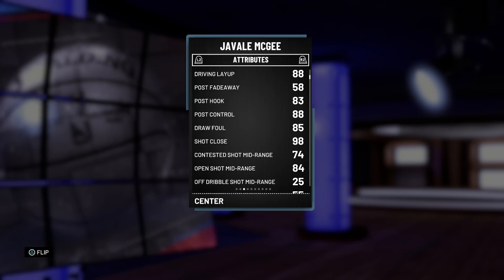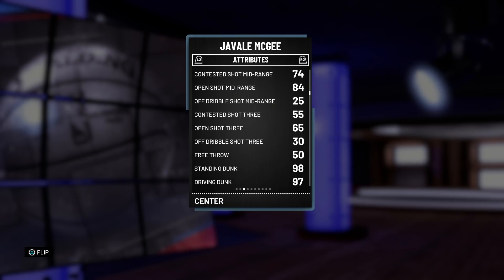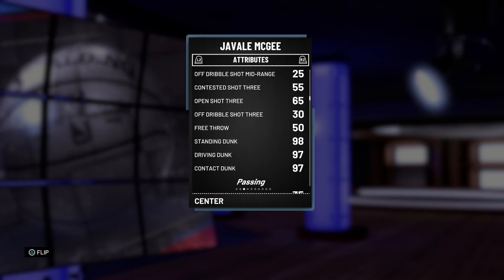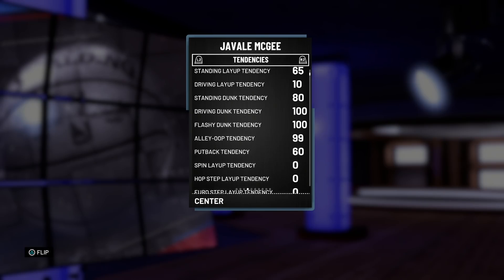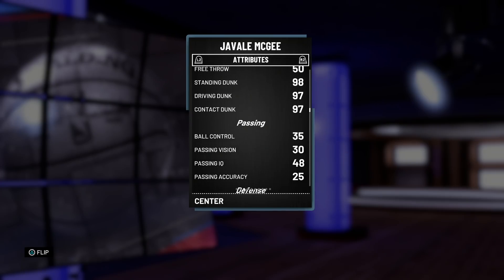They gave him a mid-range — 84 mid-range, and with a shoe that could go up to like an 89, depending on the coach, that could be in the 90s. Hopefully he has a pretty easy release. He's even got a 65 open three — you give him a shoe for that and that has the possibility to be a 75. That's wild. Now that free throw, there's no fixing that one — stuck at a 50. But 97 driving and contact dunk and 98 standing, and he's got those tendencies too, so hopefully we can catch a body this game.